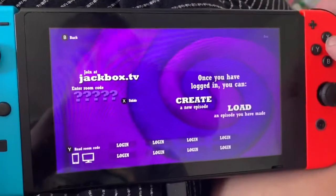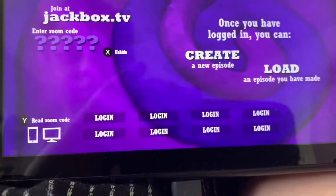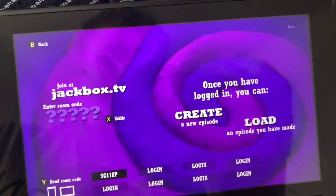So as you can see, you're going to go to jackbox.tv as per usual. I do have the room code hidden, but let me do it real quick. The reason you cannot see the code is because it's private. There we go — once I hit enter, it should be in.